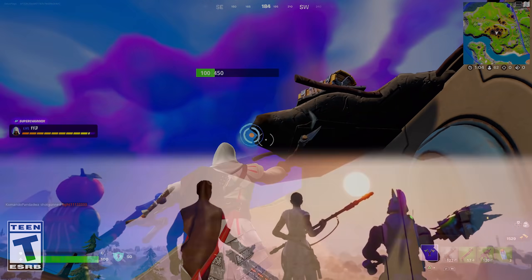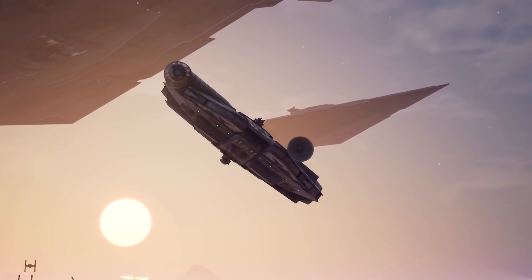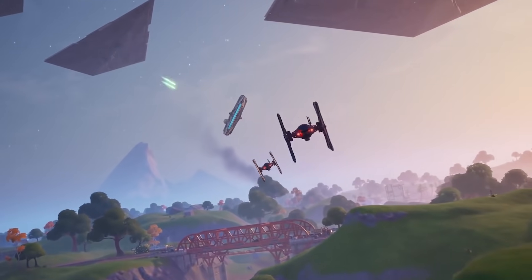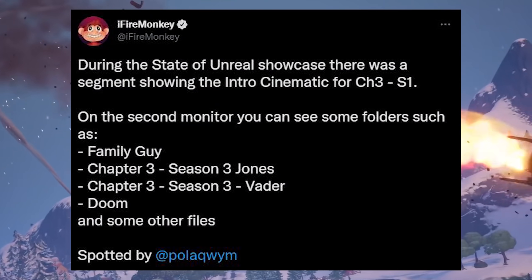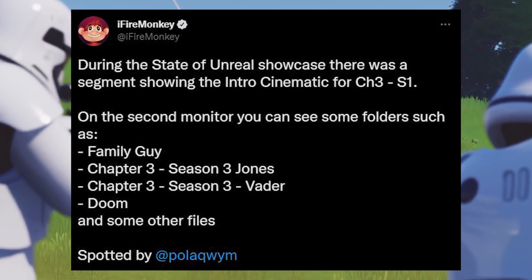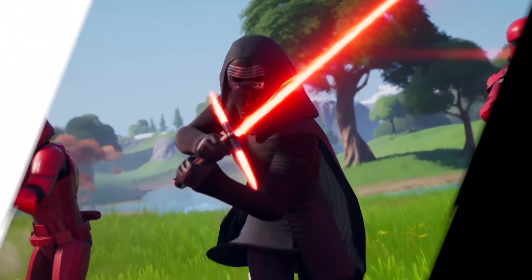If you're a Star Wars fan, you're going to want to stay tuned for this next leak — it is kind of insane. We have a tweet from FireMonkey saying: during the State of the Unreal Showcase, there was a segment showing the intro cinematics for Chapter 3 Season 1. On the second monitor, you can see some folders such as Family Guy, Chapter 3 Season 3 Jones, Chapter 3 Season 3 Vader, Doom, and some other files.